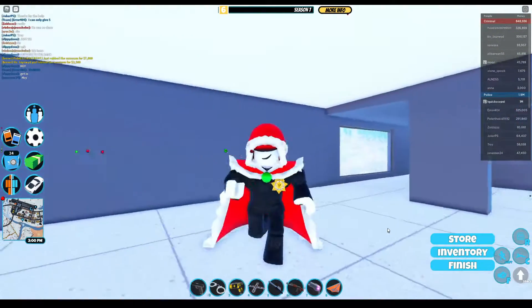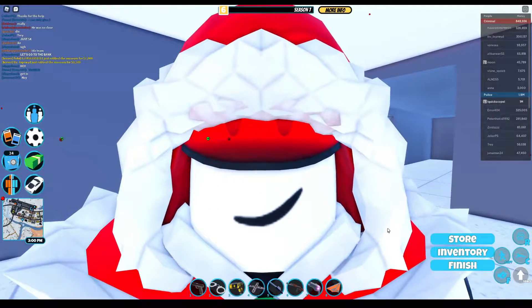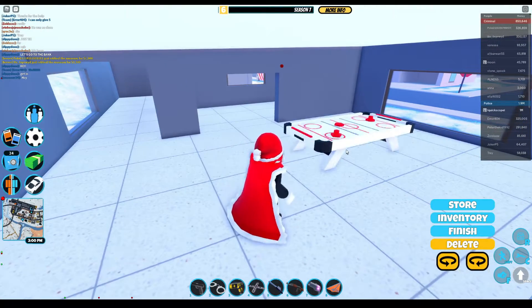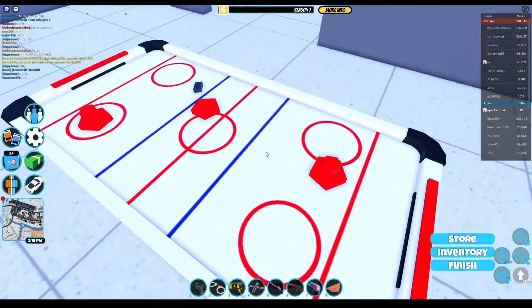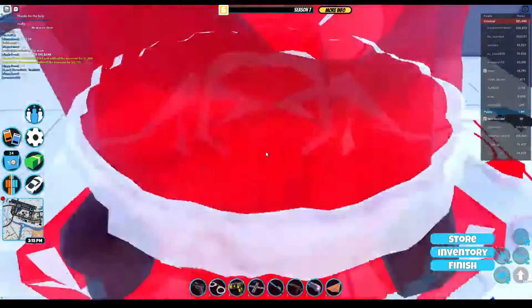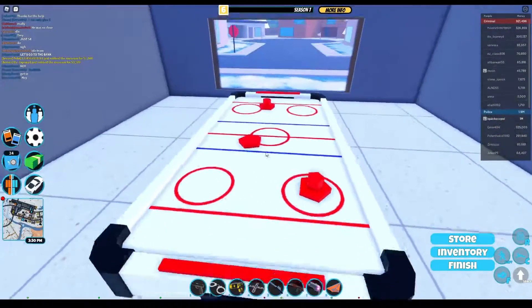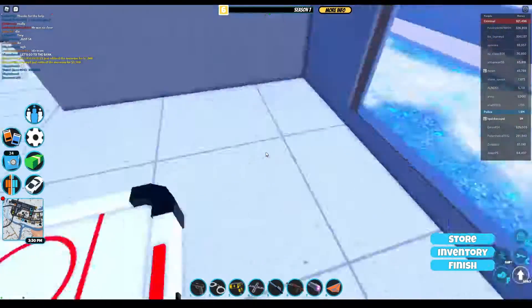Like, an apartment item. It is called the Air Hockey Table — yeah, Air Hockey. I wish we could actually play Air Hockey, but we can't, it's just a furniture item.